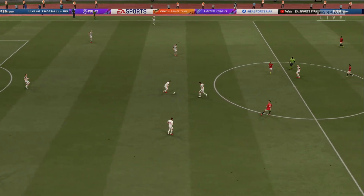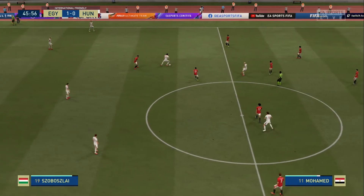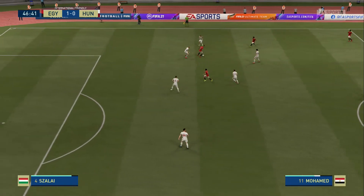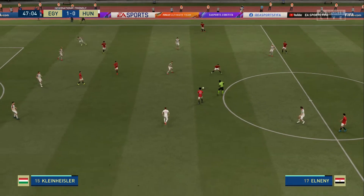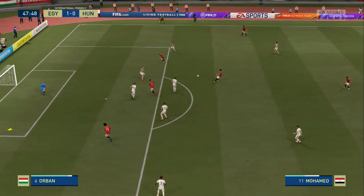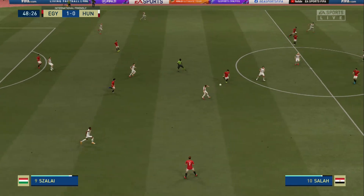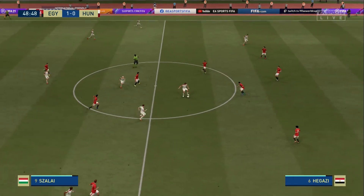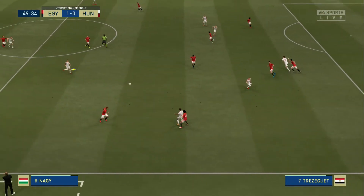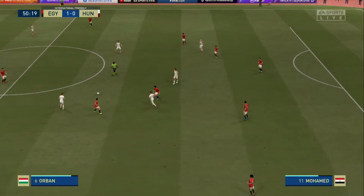The teams are ready to have a go at each other again as the second half commences. A bit sloppy in possession. Hamed — what a creative look about this. Salah — dealt with that ball comfortably. Nemanja Nikolic. Kleinheisler — fruitful looking attack. Adam Nudge. They couldn't maintain possession.